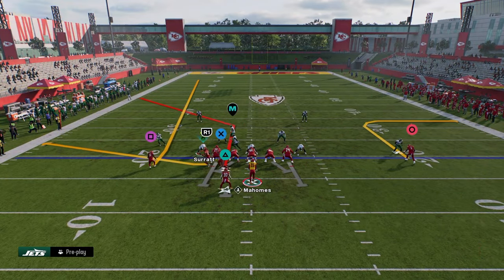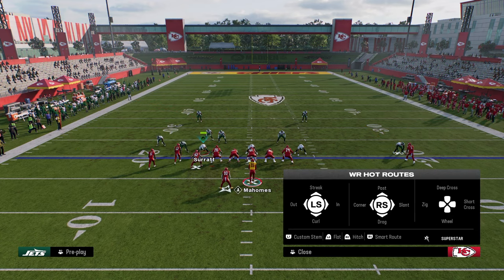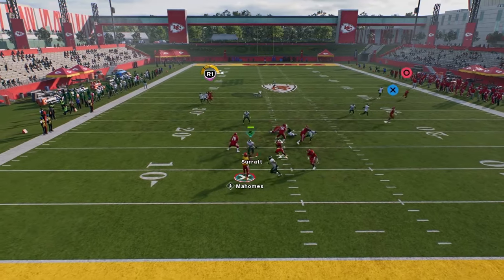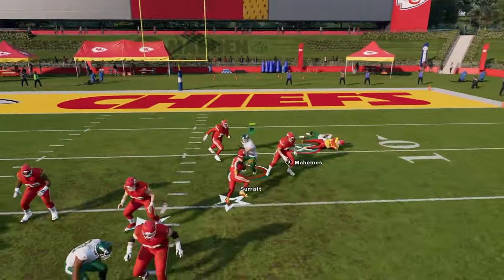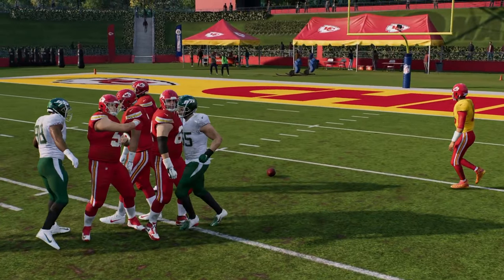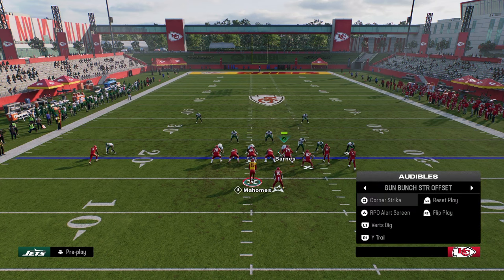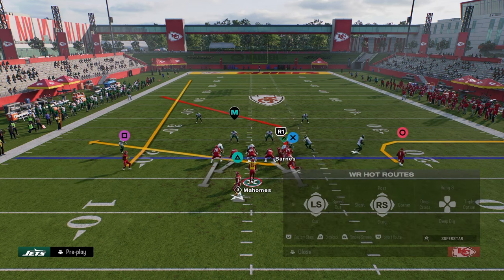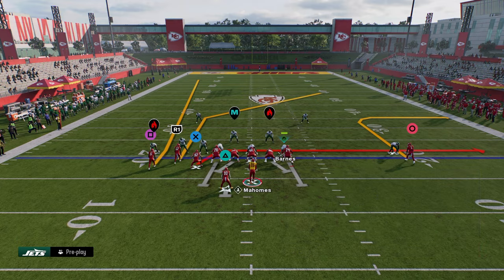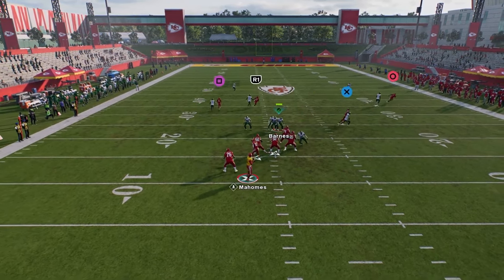This is Xavier Worthy against Sauce Gardner — but then if you wanted to do this on the back end, you now have your fade, your post, all this other stuff you can go to. For example, let's say they're running a lot of cover one — flip it, get this speed out, this drag, this post, stem this post to about 15 yards. That post is now available in the middle of the field.